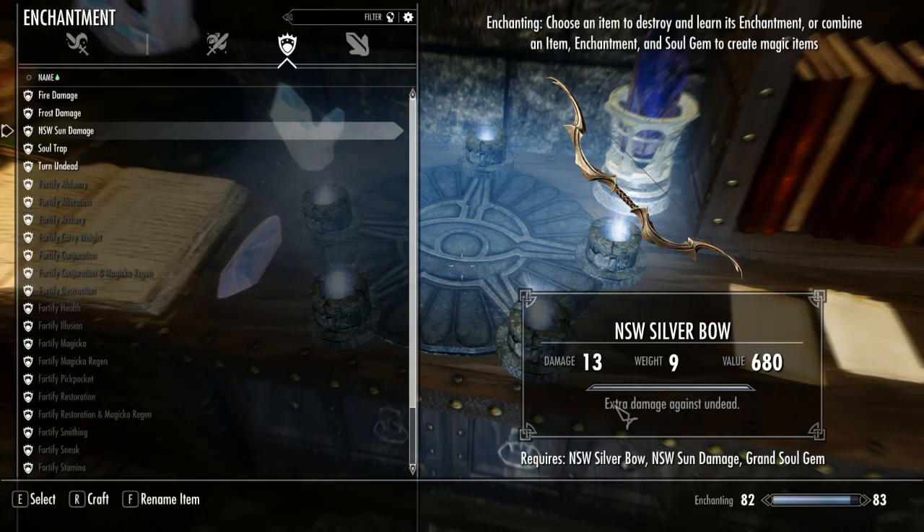There it is — NSW Sun Damage. Now, this text right here — 'extra damage against undead' — I may remove this text, not the script, the script will still apply. If you remember through the Companions quest line you get the Silver Swords and Silver Great Swords, it says 'especially effective against undead' down here. Because that text is there, any enchantment you put on it doesn't show up, and that really bothers me. In my playthrough I'm constantly upgrading weapons when my enchanting skill gets better, and not being able to see the enchantment, I don't know when I need to do that. So I may go ahead and remove this text.